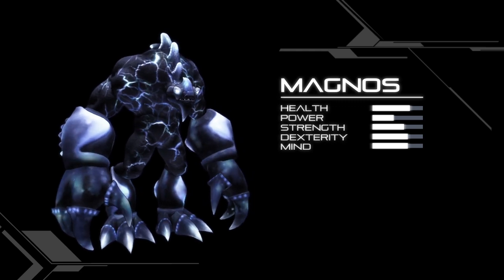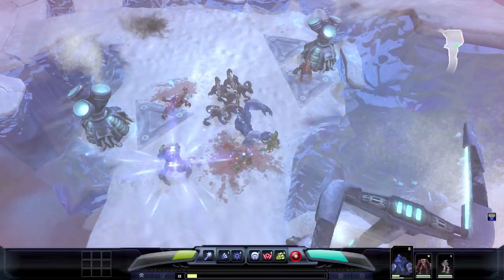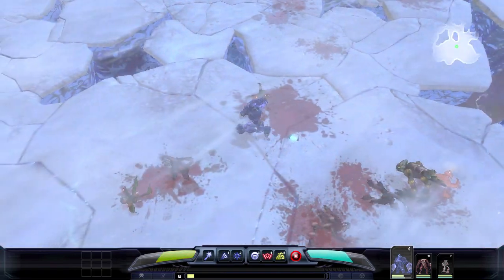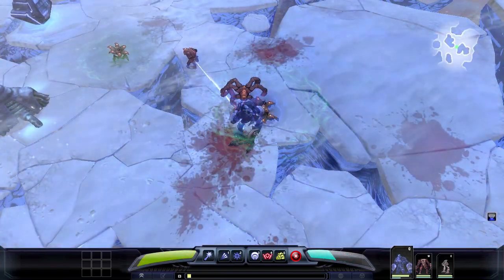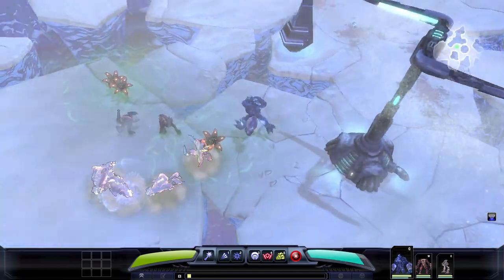Magnus is a quantum sentinel, meaning he's a tank-like character with an assortment of crowd control abilities. Magnus can push enemies with his Kinetic Wave ability, pull enemies with his Gravity Well, and freeze enemies using an ability called Dimensional Rift.